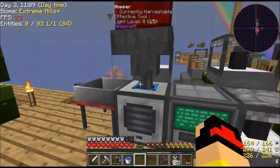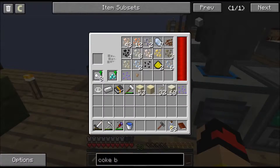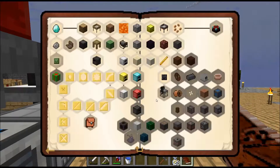The chest feeds into a hopper, then into a pulverizer, which goes into this and gets me everything I need. Let's look at what quests we can do.